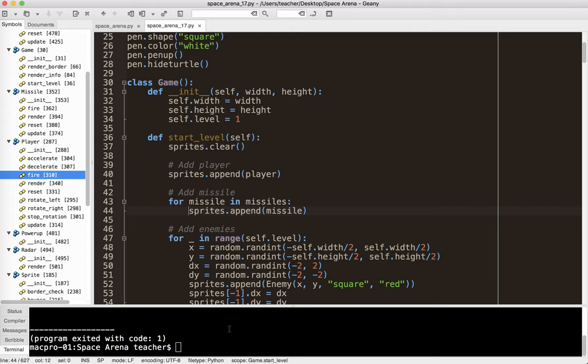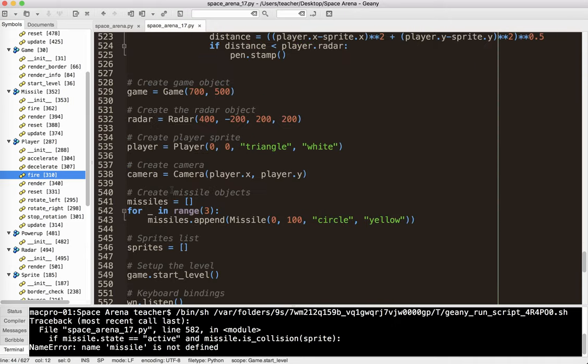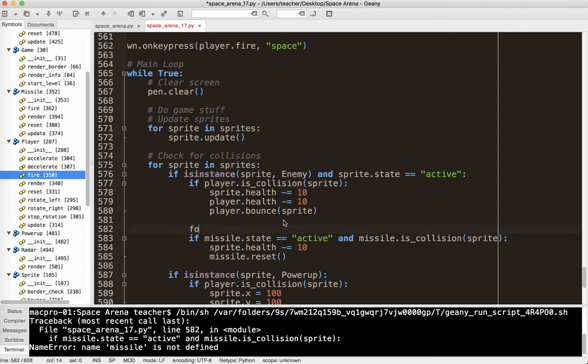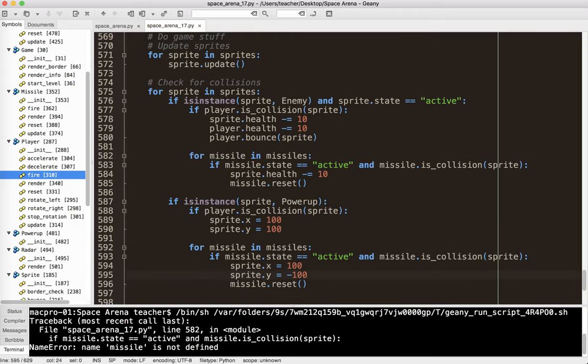Let's try that again. We're going to get more errors — line 582 is looking for a single missile, but we haven't defined it anymore; it's now a list of missiles. So I go to line 582 and change it: for missile in missiles. This is one of the nice things about using a list — it just kind of takes care of things for you. There are several places we have to deal with this missile issue.